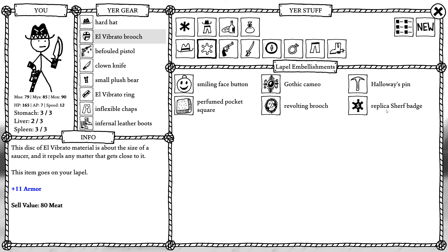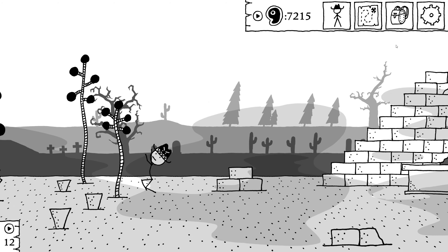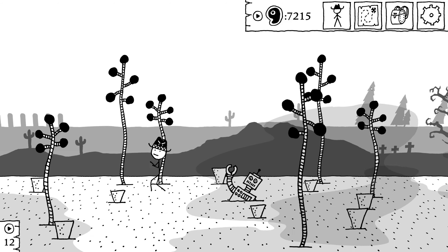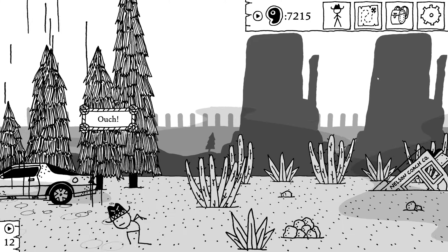The smiling face button is actually pretty good. The armor though — armor's really important. Not giving up armor for even a plus 15 to 3M though.